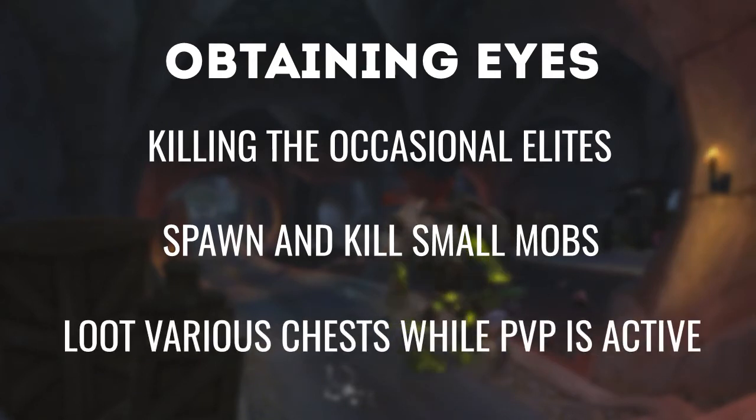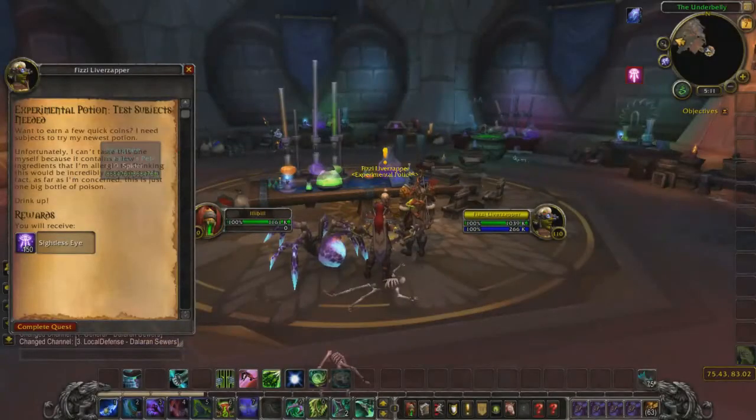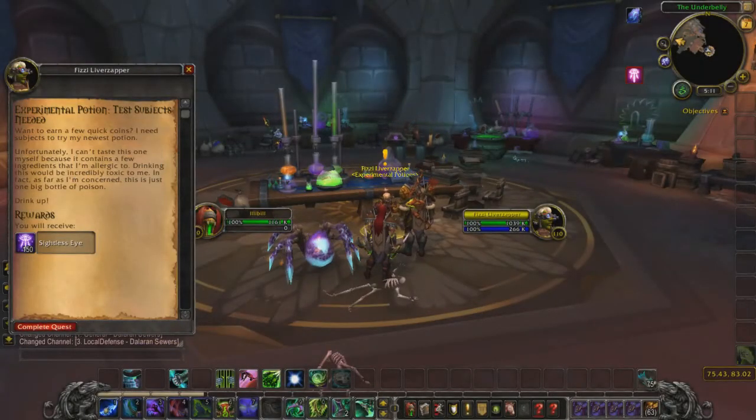Every now and then the guards will go on a break, enabling PvP, but also allowing you to loot the various chests, which seem to have a varying amount of eyes depending on the chest's size. You can also head to the very back of the Underbelly and hand in a quest which gives you 150 free eyes.